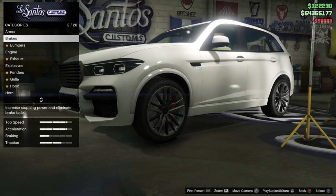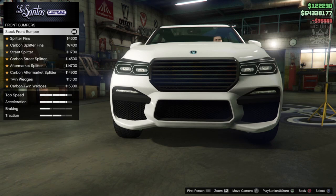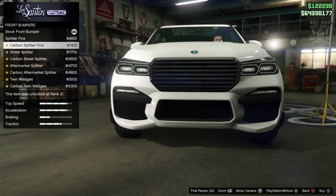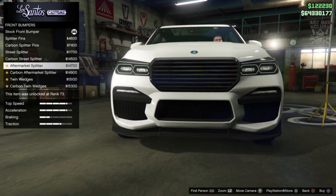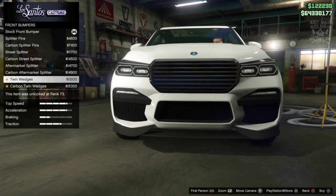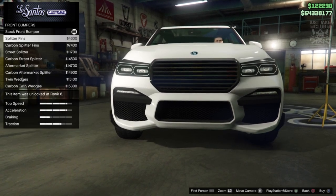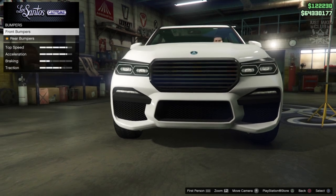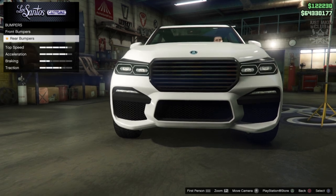We're going to start as always with 100% body armor, then go to the brakes and get the race brakes. For the front bumper there are loads of options, but it's not actually changing the bumper — it's just giving us fins and splitters. Why would you want a splitter or canards on an SUV? I'm going to stay on none for that because it makes it look even more ridiculous.